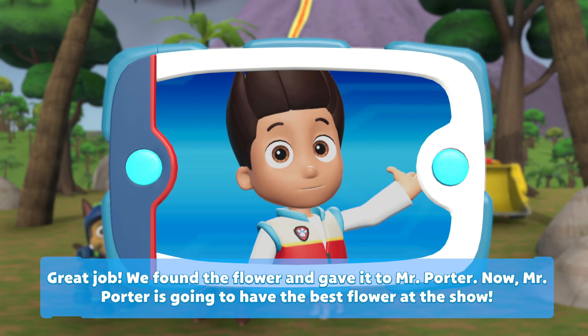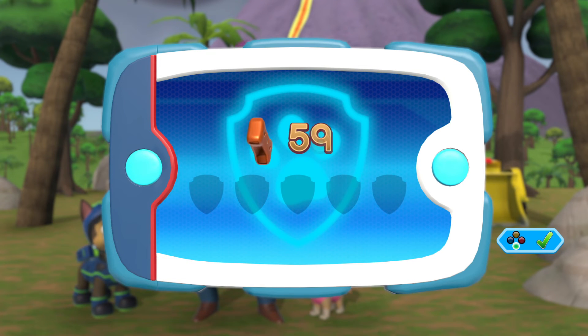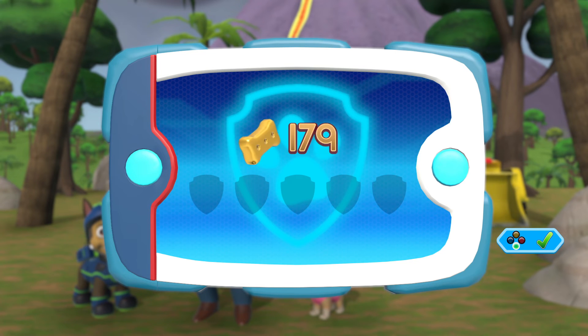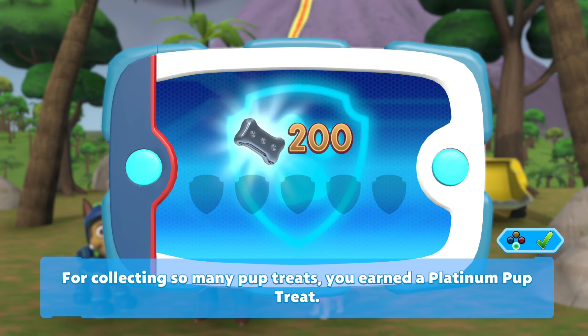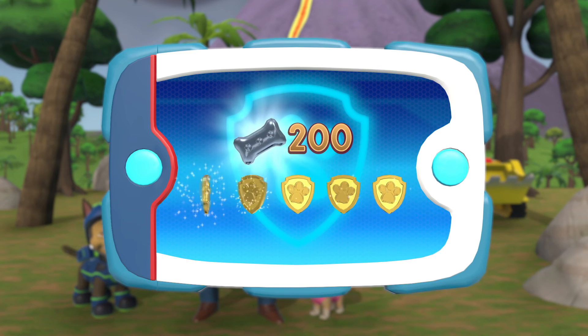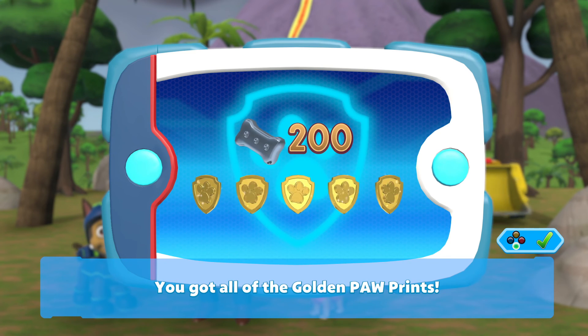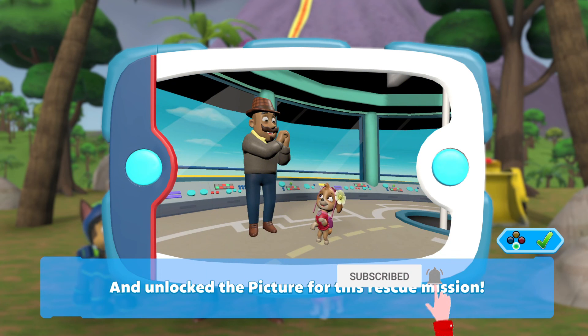Now Mr. Porter is going to have the best flower at the show. For collecting so many pup treats, you earned a platinum pup treat. You got all of the golden paw prints, and unlocked the picture for this rescue mission.